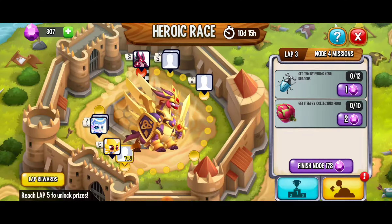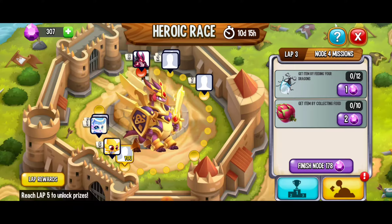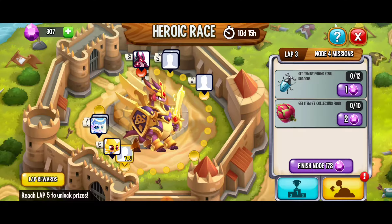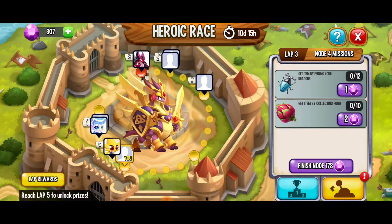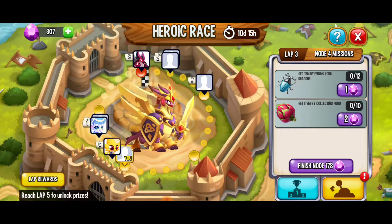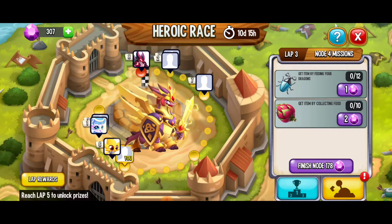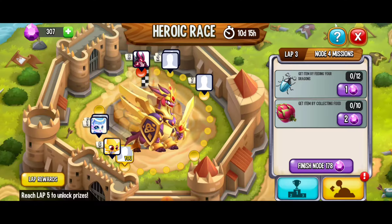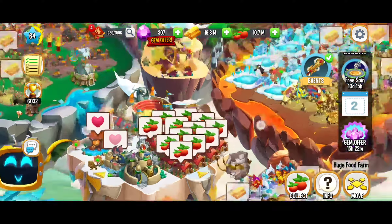We just completed node 3 of lap 3. Now we're moving on to node 4. We've got to get items by feeding dragons — we need 12 beetles. And we have to get items by collecting food — we need 10 of those. This node does have a cooldown. We're going to be able to get 9 out of 12 of the beetles, and then for each extra beetle we're going to have to wait 10 minutes, so a total of 30 minutes. When it comes to collecting food, we're going to have a pool of 8, and then we're going to have to wait 15 minutes for every other dragon fruit.